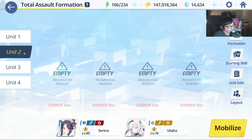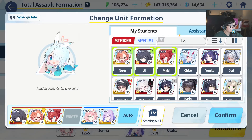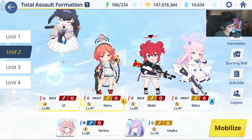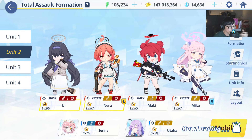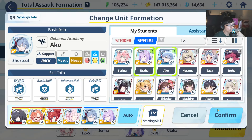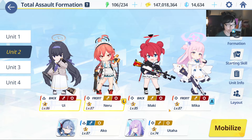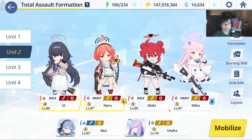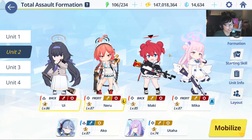Now let's talk about phase 2. For phase 2, you want to borrow your friend's Mika — borrow whoever you think has a UE50. It probably doesn't matter. So something like this: you'll have Ui to basically help Mika, then Maki and Neru — both characters easily accessible to a lot of players. You don't really need Serena; you need Akko. Not having New Year Fuuka is definitely going to make you need to three-team.